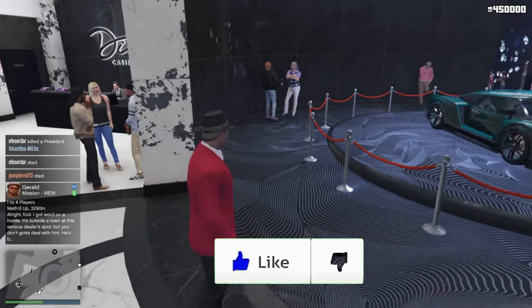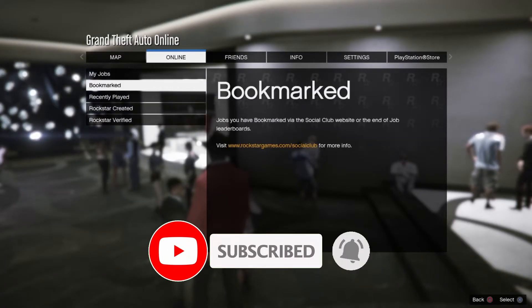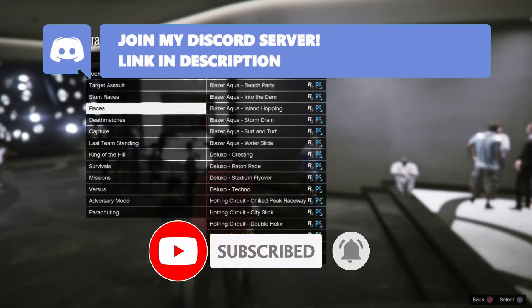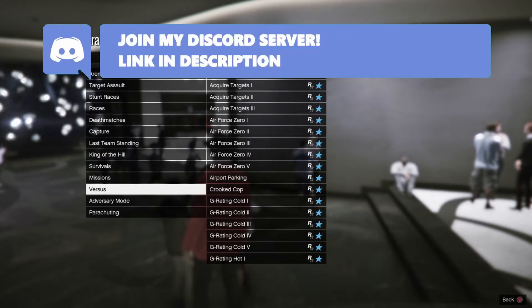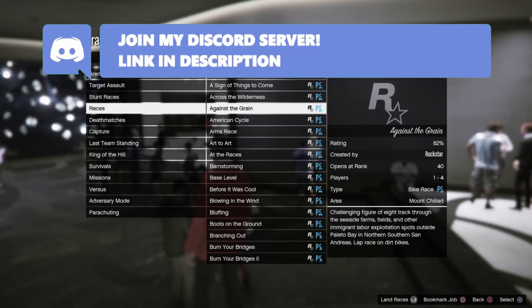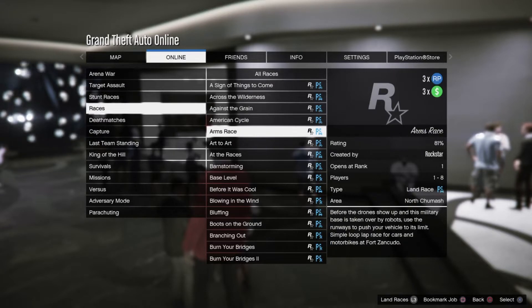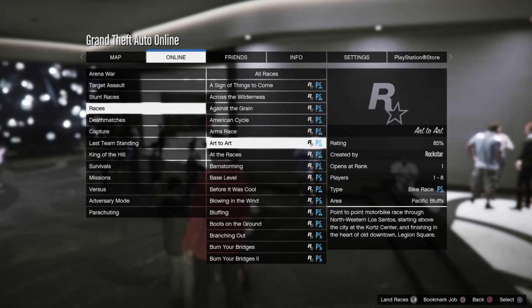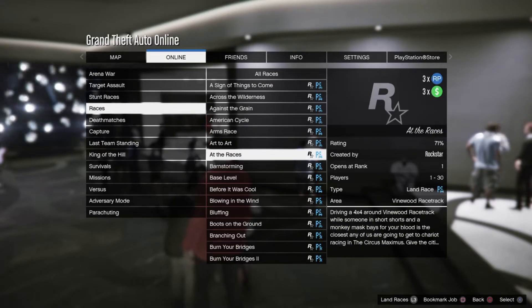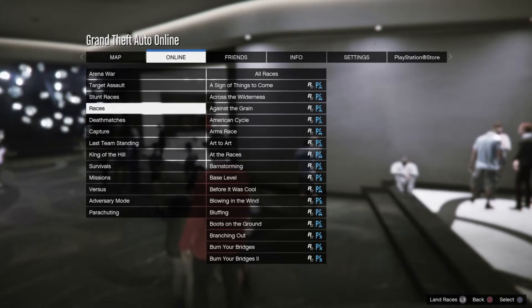Getting straight to the video: there are several money jobs available with double and triple money this week that you can take advantage of. There's a specific job I'll be showing you that gives the most money — the land races, which have triple money and RP.